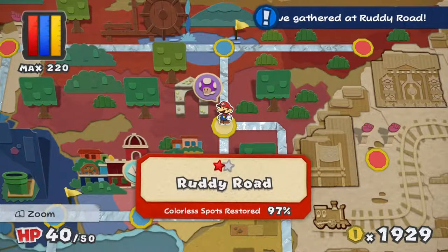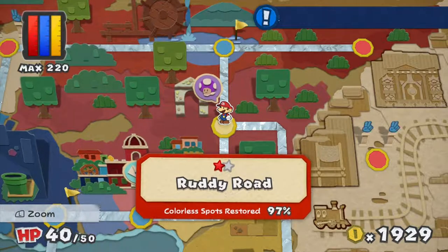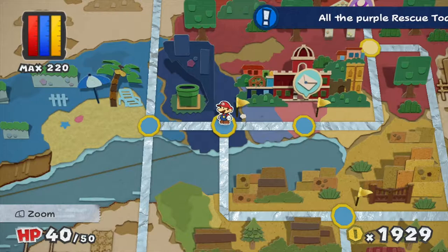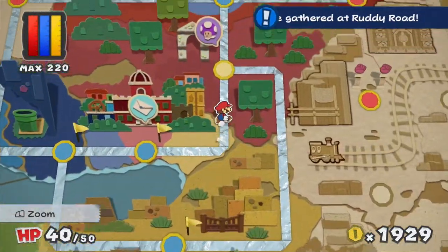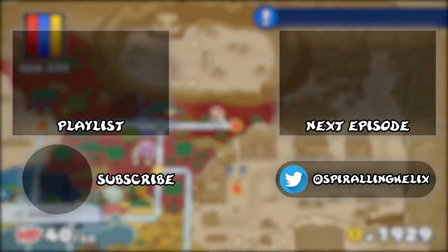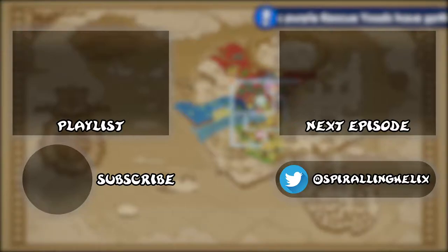Next time we are going to be heading to Ruddy Road, using the Purple Rescue Squad to reach beyond and get the other mini paint star we're missing there, as well as returning to Blue Bay Beach to find the one colourless spot I missed and check on that toad who wanted to sail to the edge of the world. We'll also make final preparations before heading onwards to the Crimson Tower. This has been Spiralling Helix — I will see you guys next time. Bye-bye!